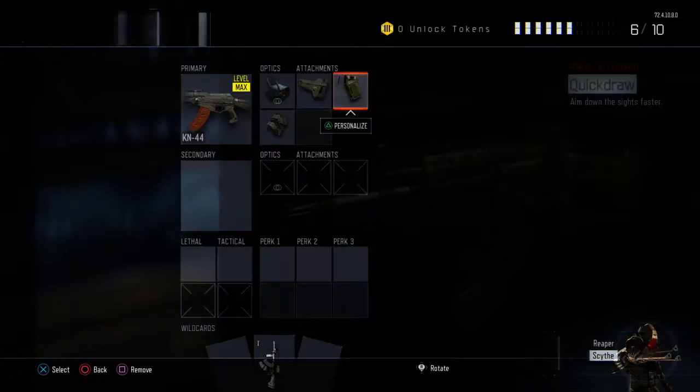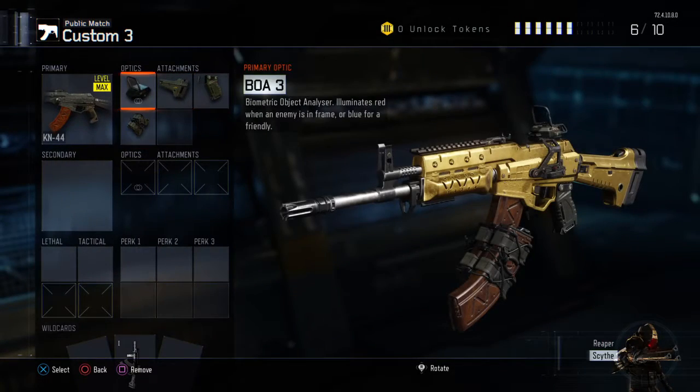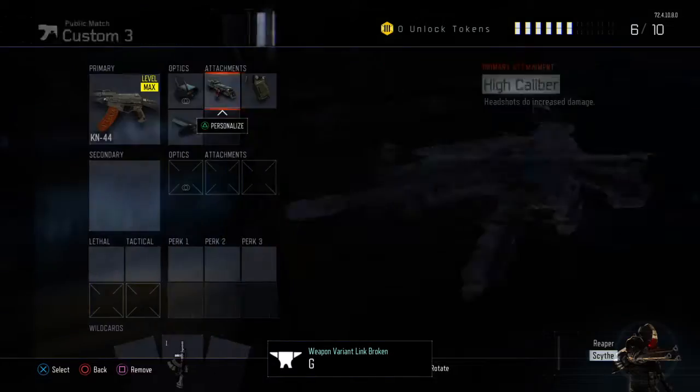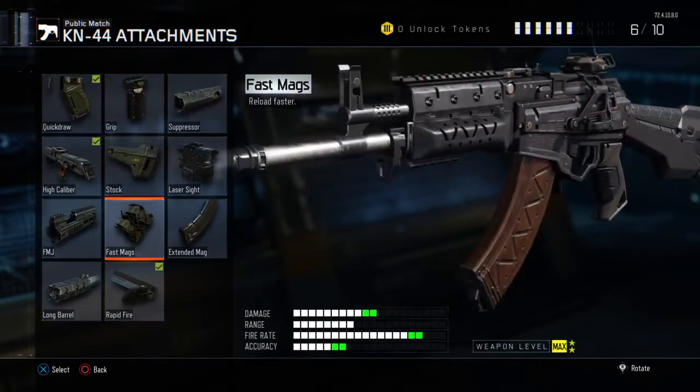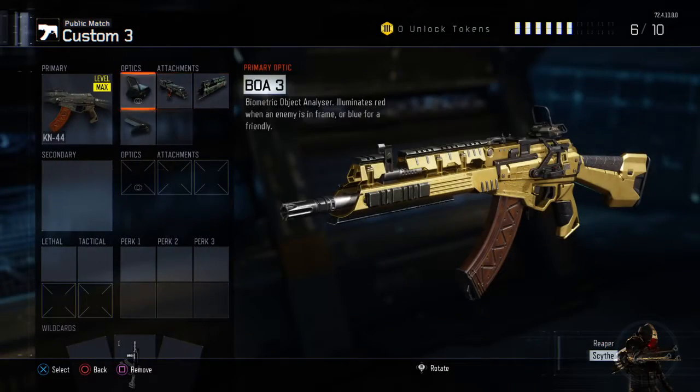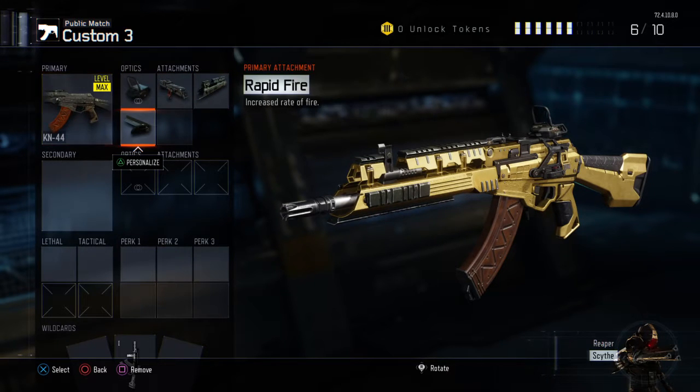I use stock, quick draw, and fast mags, and you can use any different sights. But if you really want to be aggressive, you can use rapid fire, high caliber, and FMJ. This is literally one of the worst classes I've ever seen, but you can probably stack up tons of kills with that.